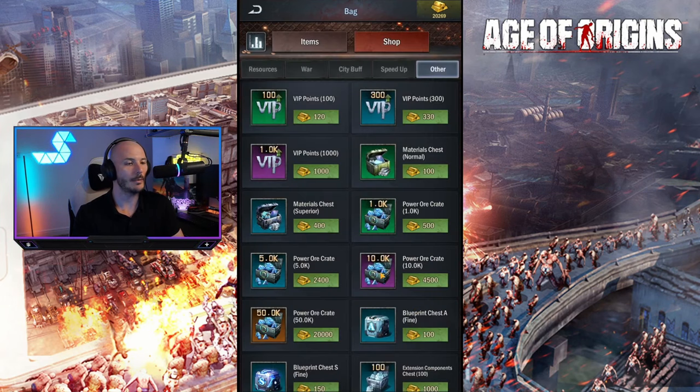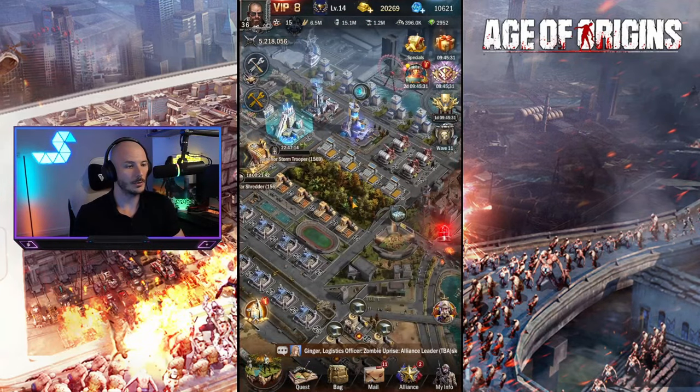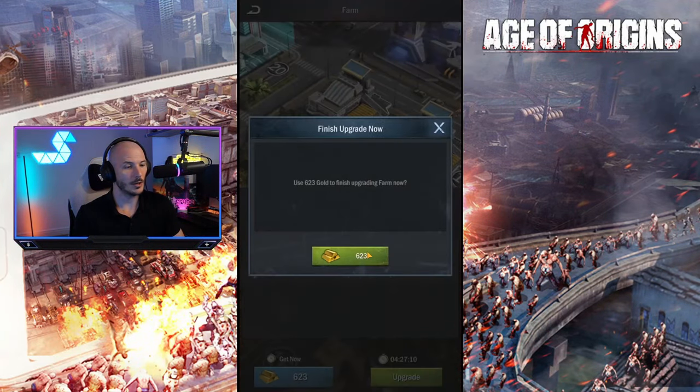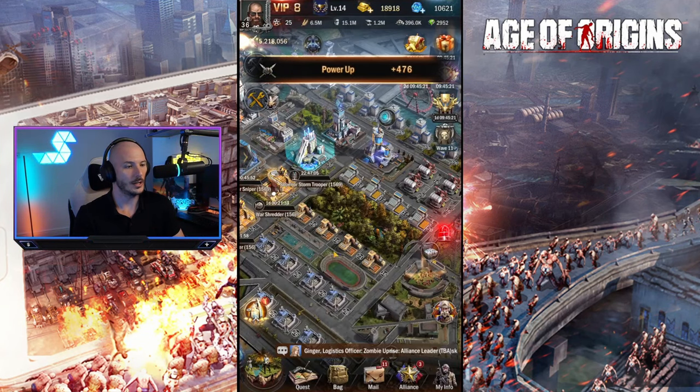I just need to spend about 1,300 gold now. We could go back to whatever buildings we're working on - nothing at the moment. Upgrade - that's 600, plus that. That's the 1,300 that we need.